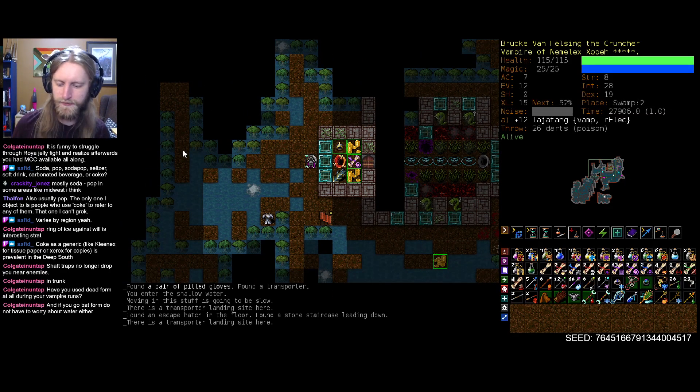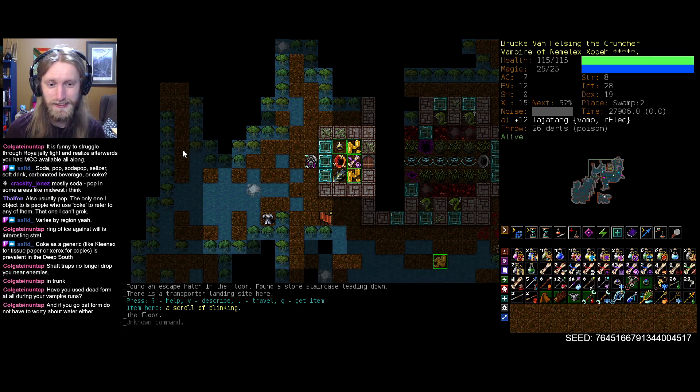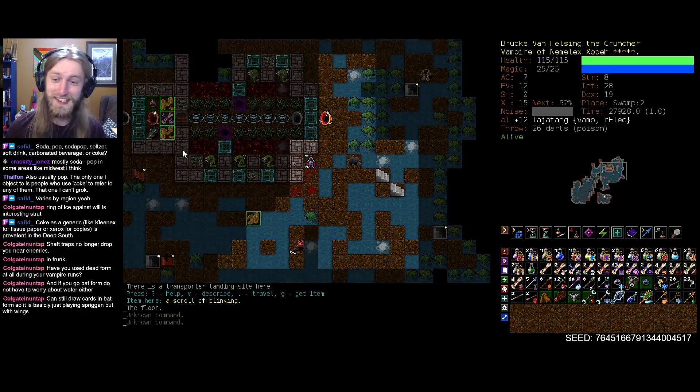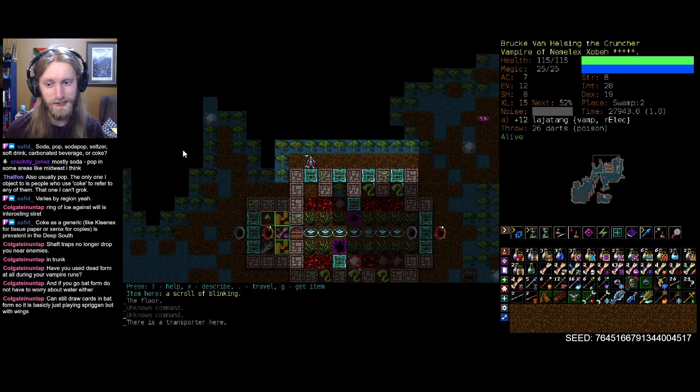Okay, I don't know if I'm ready for this yet, but artifact ring, artifact gloves, and a blink scroll? That's huge. This is one of the more interesting vaults for sure. Terrifying stuff, but if we can kill all of them quickly enough, it's not the end of the world.